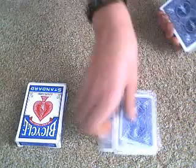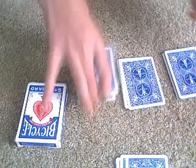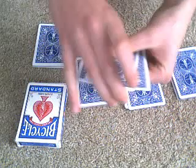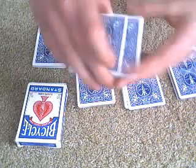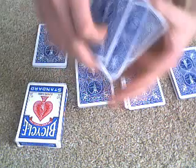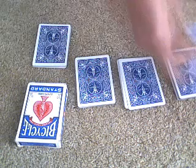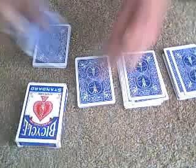Now if we just turn over all those aces and put the box there with the joker inside, we've got the four aces. Now if I make four piles like so, and take the middle ace — as you can see we've got the ace of spades right there — and then take the bottom ace, and two more aces, put one there.